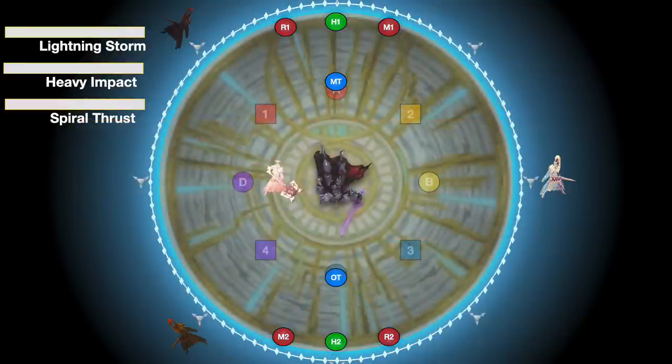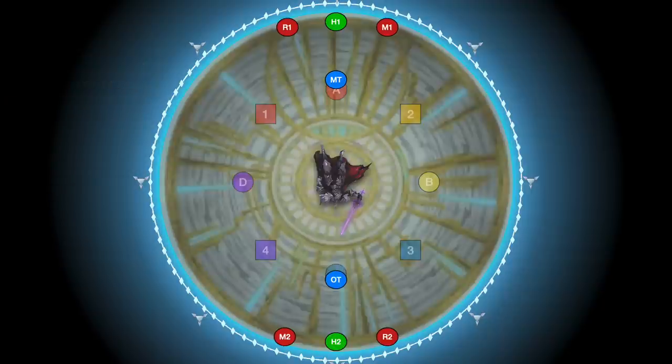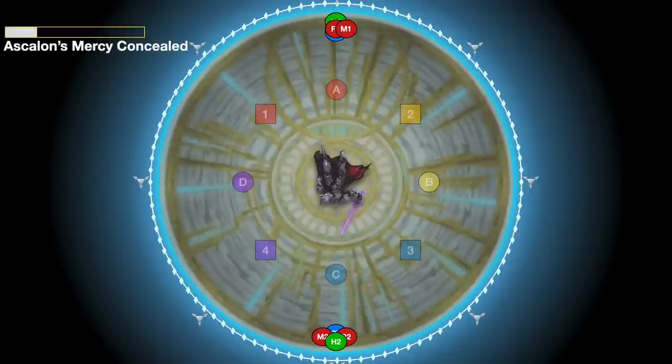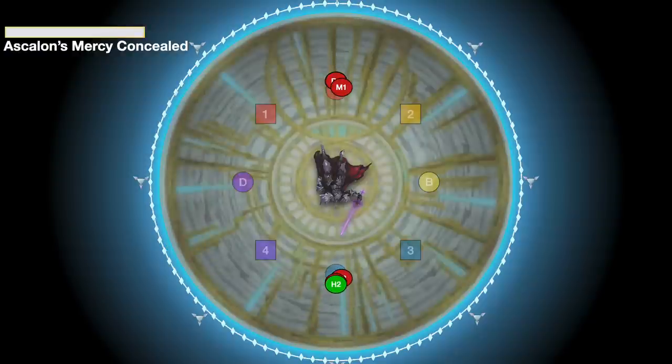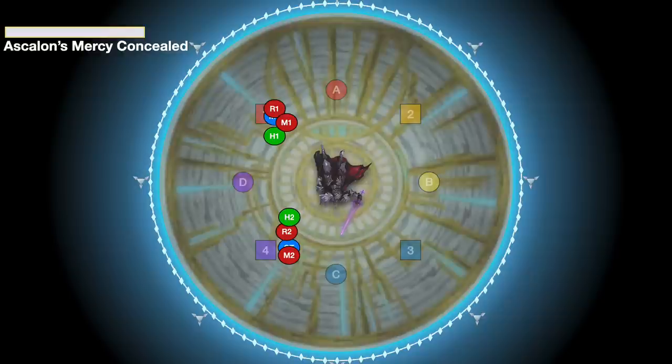The dashes will go off at the same time as the spreads. Be aware those spreads are quite large. The first earthen wave will go out, and you want to position ready to dodge it after either two or three waves. Be aware that Thordan is starting to cast another Ascalon's Mercy Concealed, so right about the time that you finish dodging the earthen wave, be looking at his cast bar to see when you need to move to the side. Our party is going to dodge into the third wave and immediately move to the side. The fourth wave will go out at about the same time as the proteans.